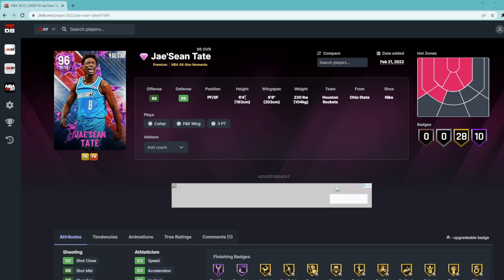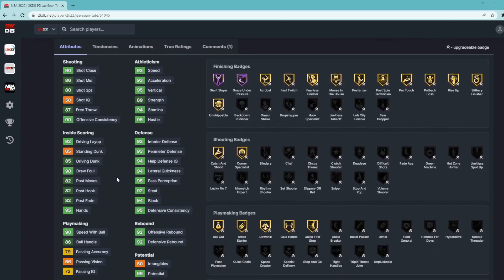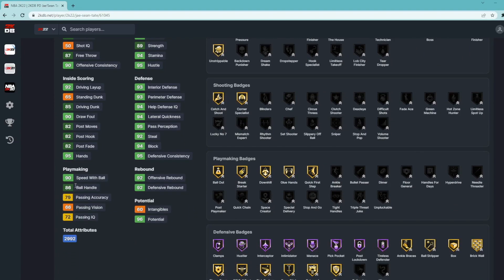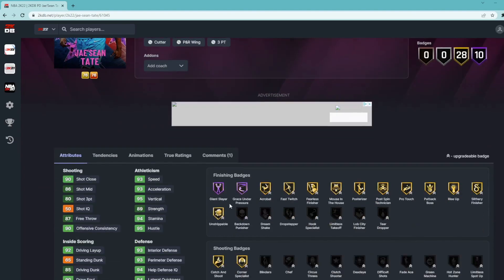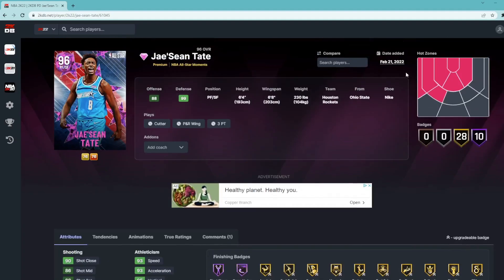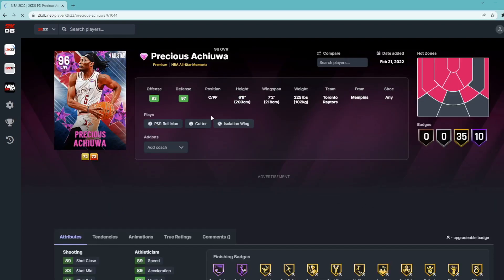Jason Tate is a small forward at six foot four, which is a problem for that position. He's got a shifty dribble style, a good three-ball, good speed, really good defender, good rebounder, good ball handle, and good speed with ball. He has some really good Hall of Fame defensive badges, making him a great defensive card — but being six foot four is the main drawback. I'd probably stay away from Jason Tate.